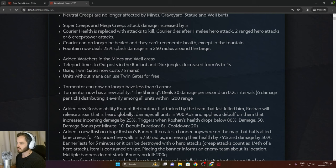Using twin gates now costs 75 mana, though units without mana can use twin gates for free. Tormentor can no longer have less than zero armor, making Slardar and heroes with minus armor a bit less effective at taking the tormentor.